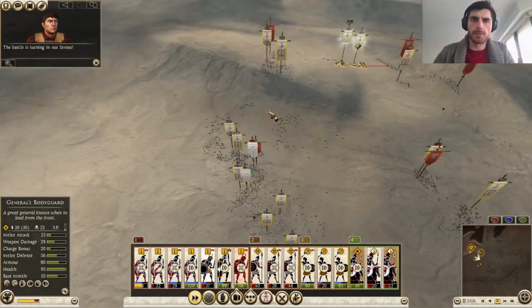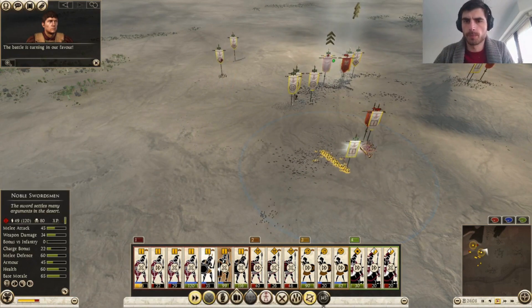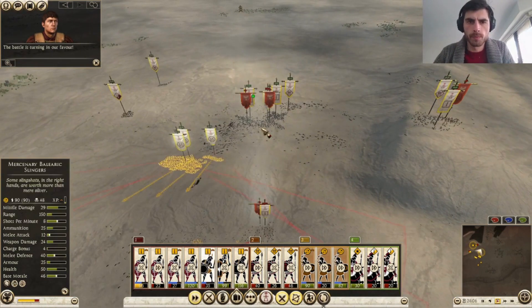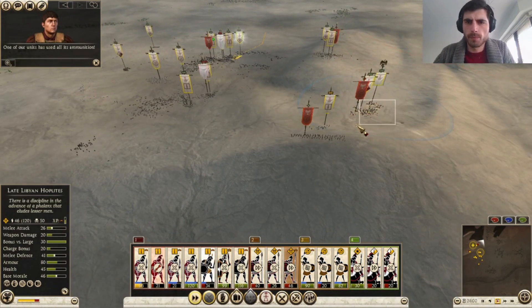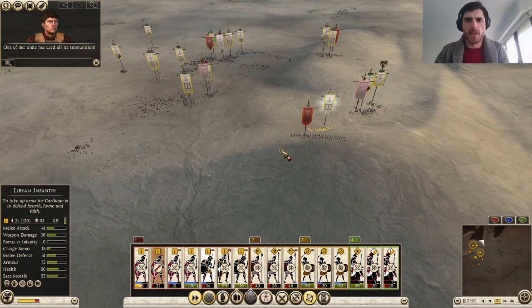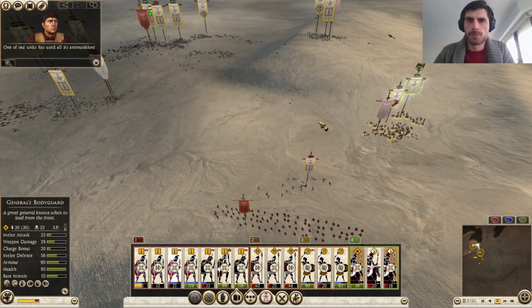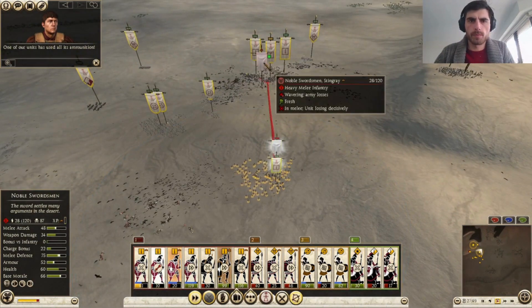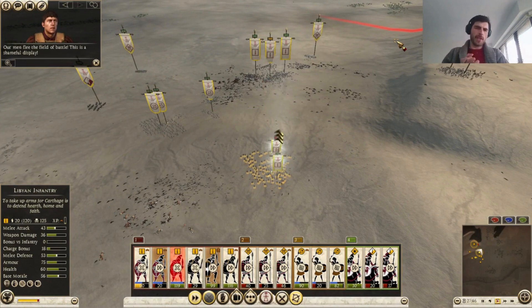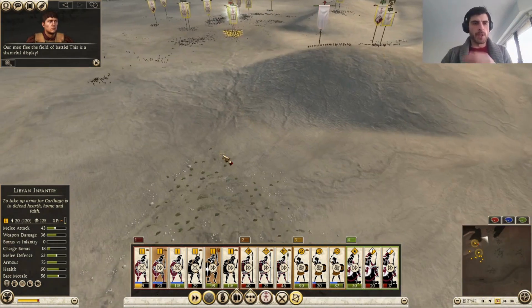That was intense. I like this kiting build — it's very strong. Those poor Libyan infantry just chasing the archers, getting torn apart. GG to our opponent — a nice try with Nabataeans. It was tough for him to use the chariots with all the precursors we had.